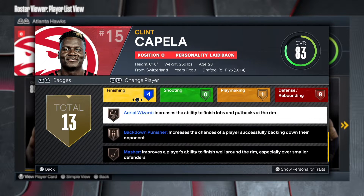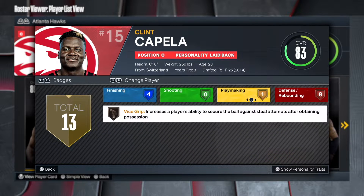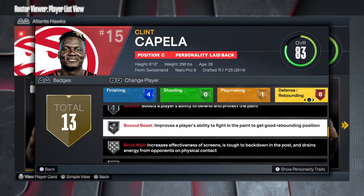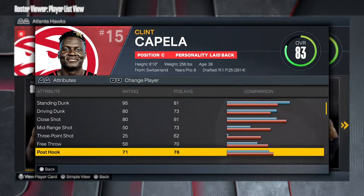Now looking at the badges — you have rise up, which makes sense because you have a 95 standing dunk. That unlocks rise up and fast twitch, though he doesn't even have fast twitch, which is interesting. You also get vice grip, which makes sense. Post lock, rebound chaser, anchor, and box out are all on silver. These are all silver badges for this build.